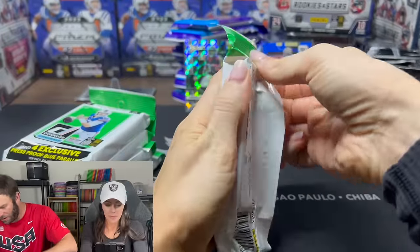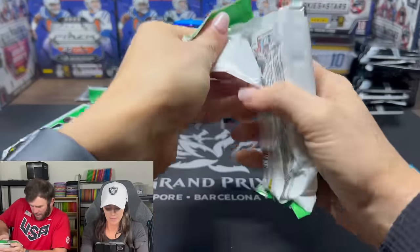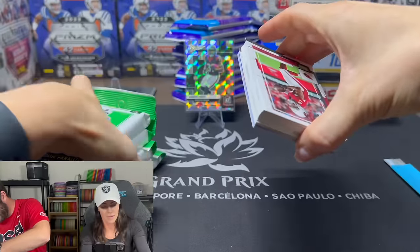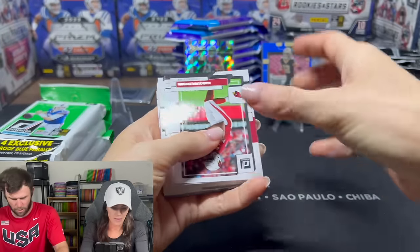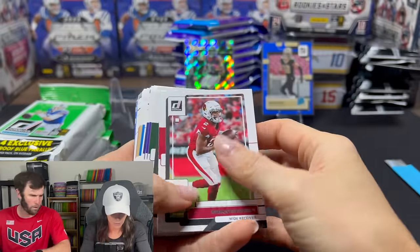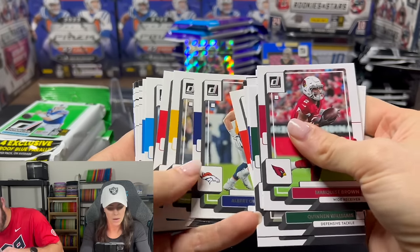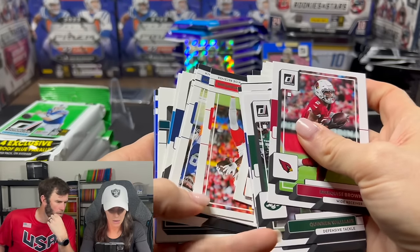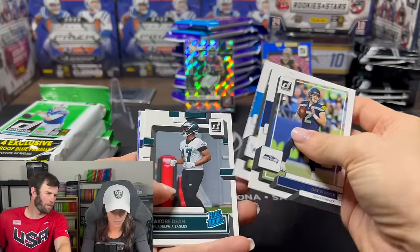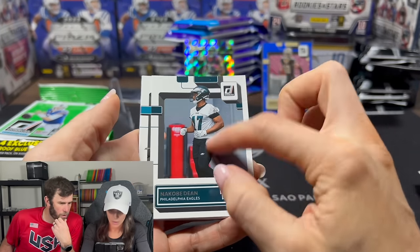Kelsey opens these a little differently — she cuts them instead of ripping. There's Garrett Wilson. I'm going to sleeve these up while you're going. Let me know when you get to the rookies. I can't talk and multitask. I'm going through the base too, because there might be some Tom Bradys in there.